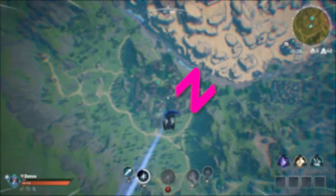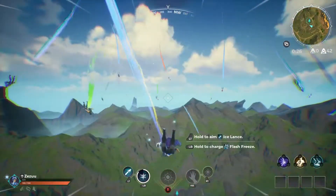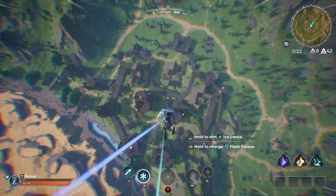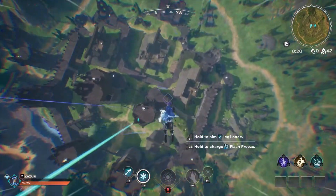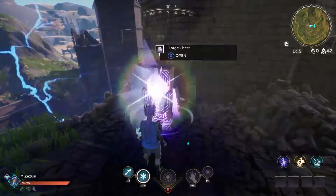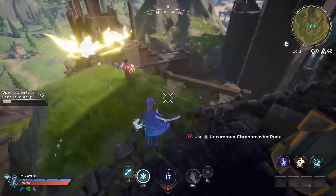What is up guys, Zizu here and welcome to another Spellbreak Story Quest tutorial. This is week 5 and we are focusing on Benhelm Keep in the Tide Seer documents. First, you want to open up 5 chests in Benhelm Keep. So we're at the top left of your map.